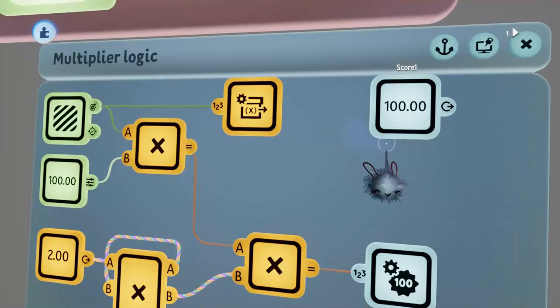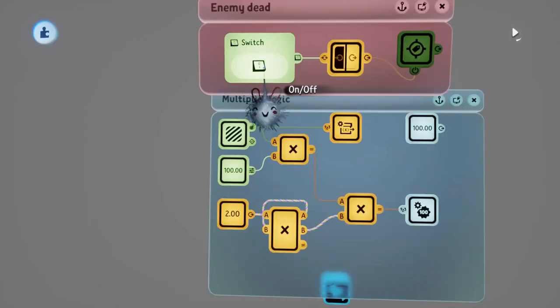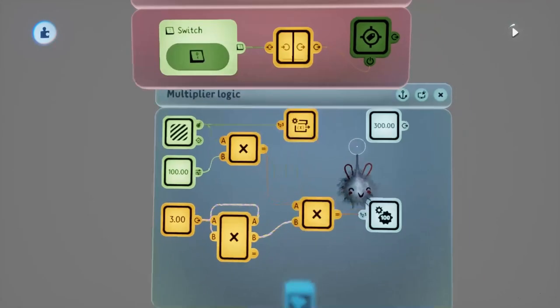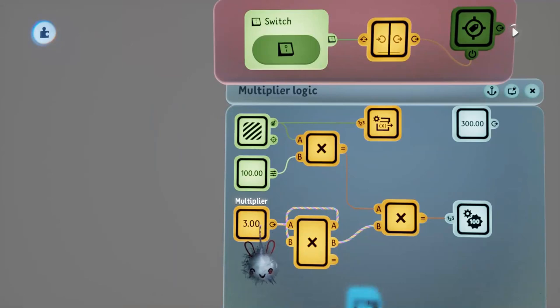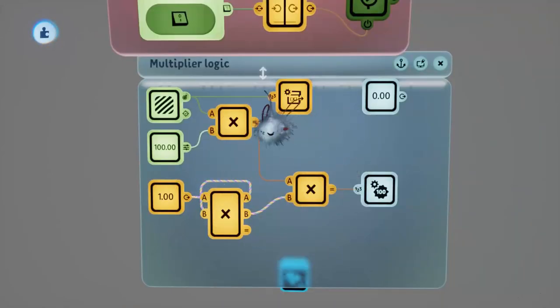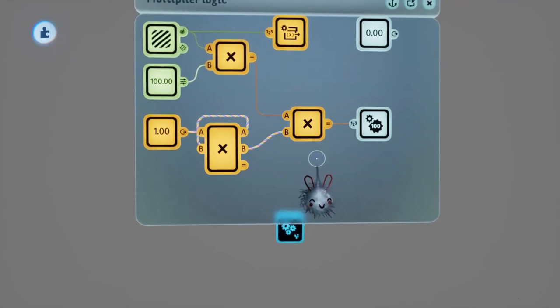This means our multiplier won't update too soon and we'll get the correct score. Testing it again, you can see that on the first kill the score is now correctly 100 and the multiplier has increased to 2. Activating it again we'd get 200 added and the score multiplier is now 3. So that's basically what we need for our multiplier.